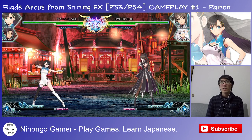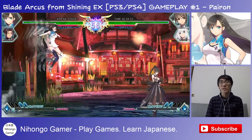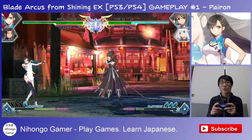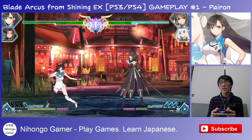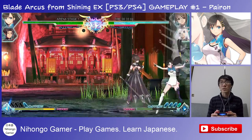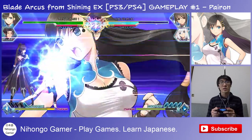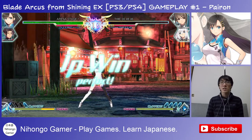I've actually played a little bit of the Shining Hearts and Shining Blades series, but it's been a while. You can sort of force-jump by pressing down and up, just like in King of Fighters. Triangle is my main attack, square is a light attack, cross brings in my support character, and circle is another attack — essentially square, triangle, and circle are your main buttons.